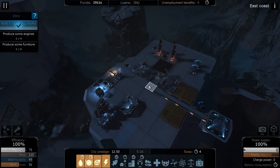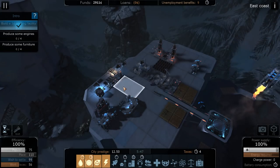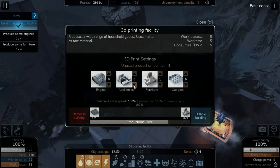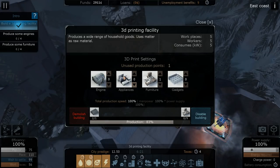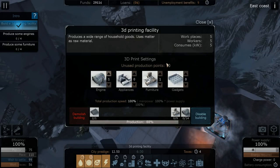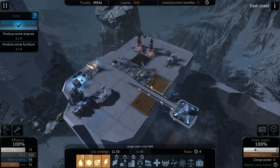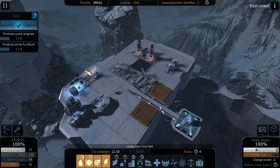We'll build the trading portal and the airport right next to each other. If the 3D printer is built, we need to change what it produces - it starts out building appliances but we want them to build engines and furniture. Those will continue working on that. We have 110 places for people to live, so they could bring more people here.